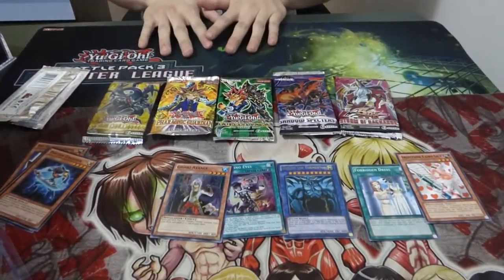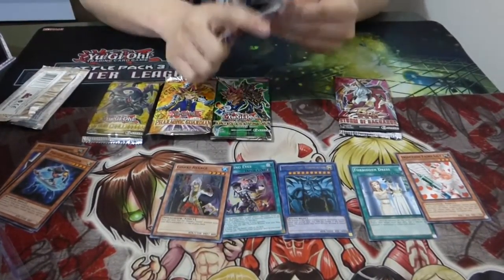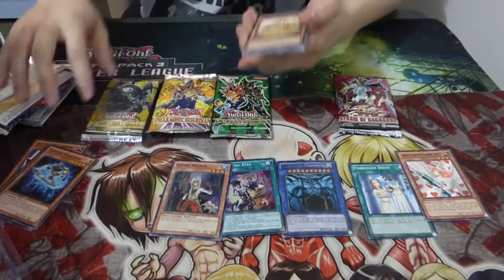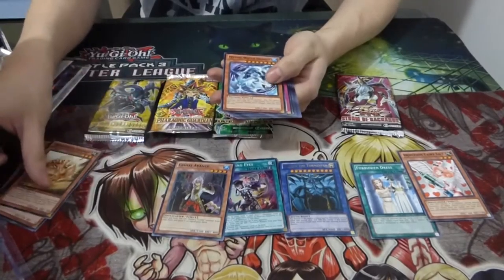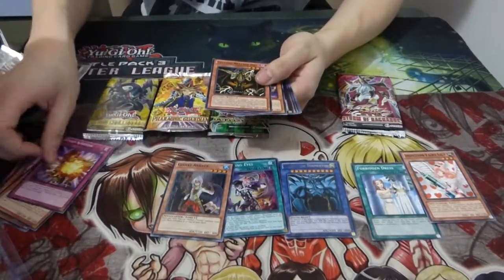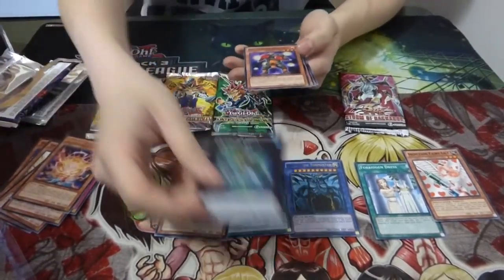To get this out of the way. First card: Forbidden Dress. That's not bad. Big Shield Gardna, Star Foil, Infection Verily, Copycat, and Photon Treasure. Alright, let's start with all the reprints, since no one really cares about that.